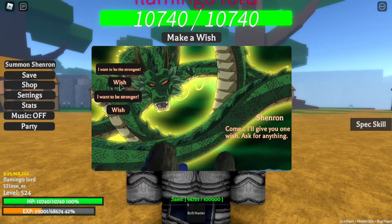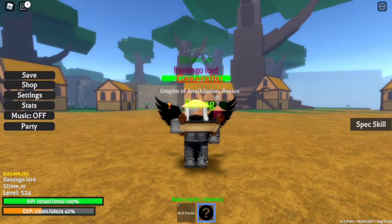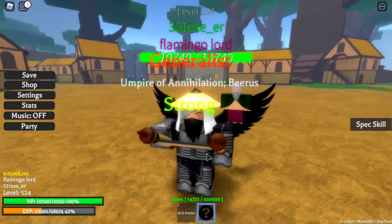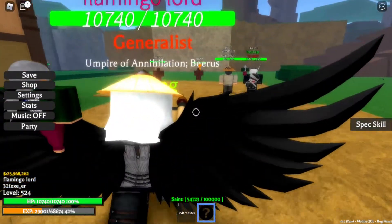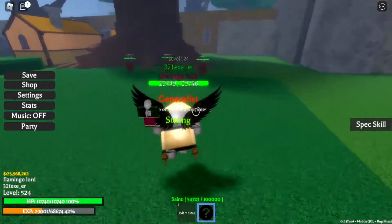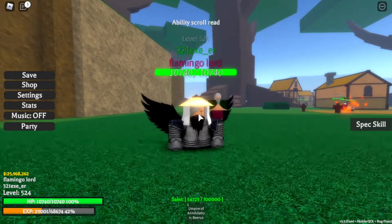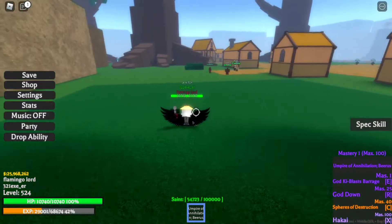So let's go ahead and click 'I want to be stronger.' Once you do that you will get a random ability. As you can see, I got myself Empire Annihilation Beerus — look at it, it's pretty dope, I like it so much. Let's go ahead and test this out. Goodbye Bolt Master — I've used my Bolt Master and got myself Beerus.